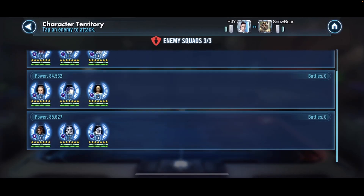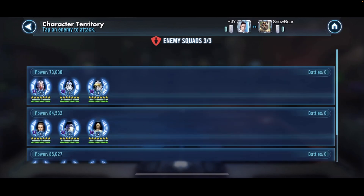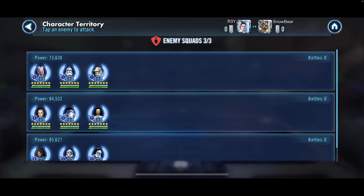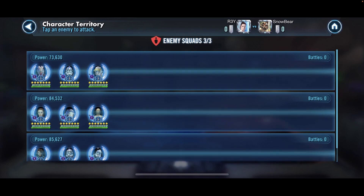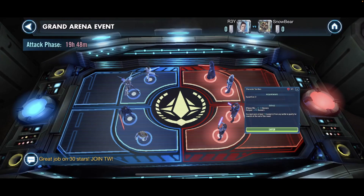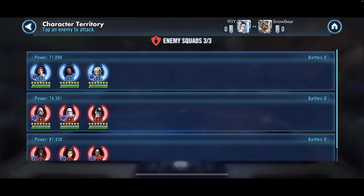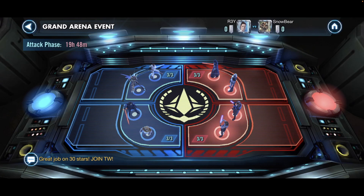On the bottom he's got GAS, JTR, and Shock T. I could save my Wampa for GAS, and figure something out for the other two. JTR — maybe a mirror match. Shock T and then Poe maybe. But if I break through their top wall, I'll be clearing two territories.